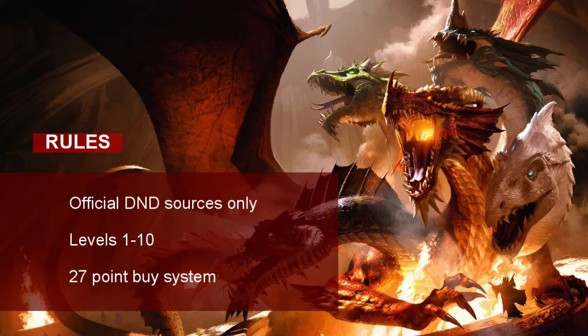First of all, let's go over some rules that I'll be following in order to make this D&D character. I'll be using official D&D sources only — no homebrew or Unearthed Arcana allowed. This is because some groups don't allow these things in their game, and I want to make sure it's as standard as possible. Next, I'll be focusing on levels 1 to 10 only, as most D&D campaigns don't make it past 10th level. Finally, I'll be utilizing the 27 point buy system, which allows for the most freedom and flexibility in character creation and is favored by most experienced D&D groups.